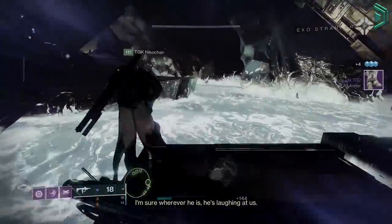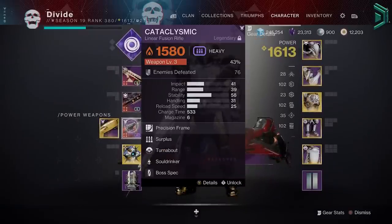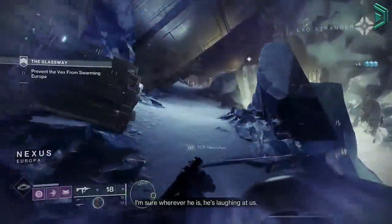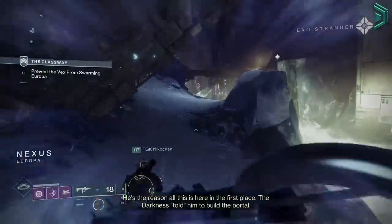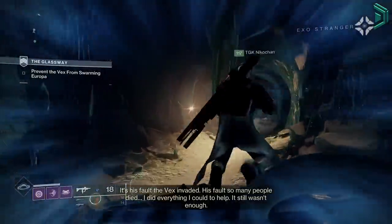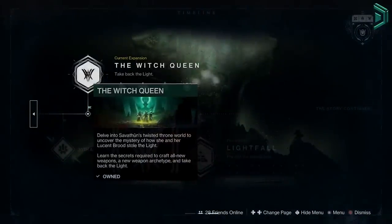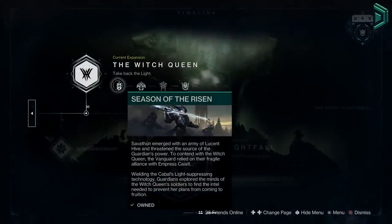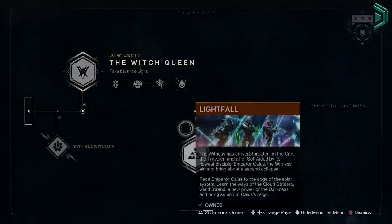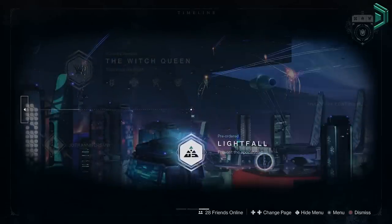In Destiny 2 Lightfall Season 20, all your weapons and armour have a max power level of 1810, so no weapon or armour piece in Season 20 will drop higher than 1810. This is limited, unlike bonus power which can grow infinitely through XP. Gear power does not reset and will carry forward to the next season. Every major expansion like Lightfall increases power by around 200, but every standard season like Season 21 will usually raise it by only 10, though Bungie have stated this may change or be removed altogether moving forward.